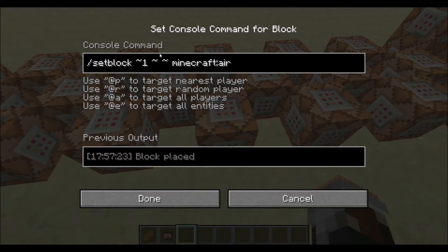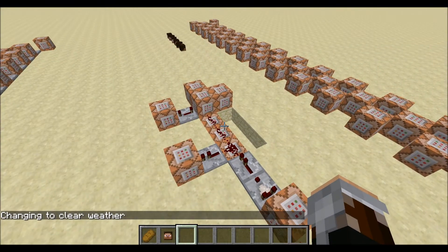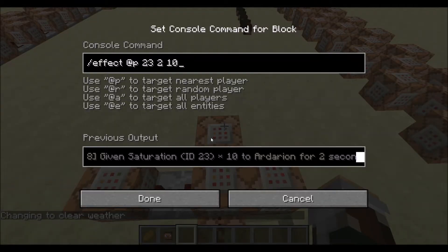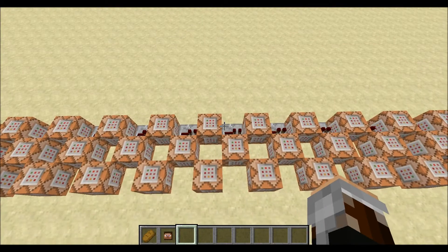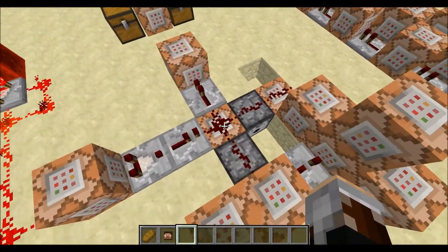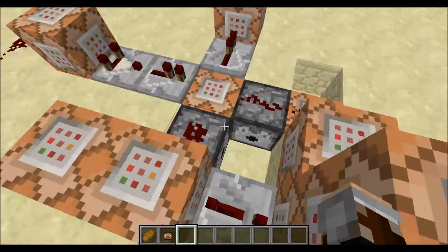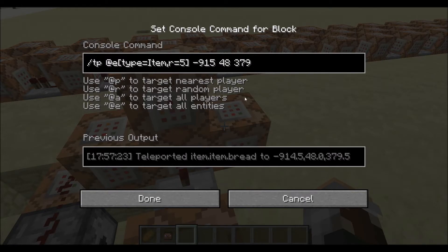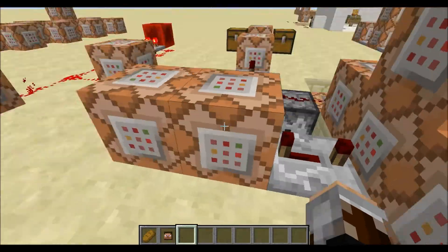Those redstone blocks get powered and destroy all the repeaters, destroying the whole clock immediately. Delayed command blocks then delete the redstone blocks. So basically when a player is near the taco, it stops the clock, destroys the taco, says 'tasty,' and gives saturation to the player — imitating eating — then restores all the repeaters. The chest is the same thing but with a different username and different play sound, and it also powers dispensers that dispense taco soup and tasty tacos. One command block teleports all items to the location where the chest was.